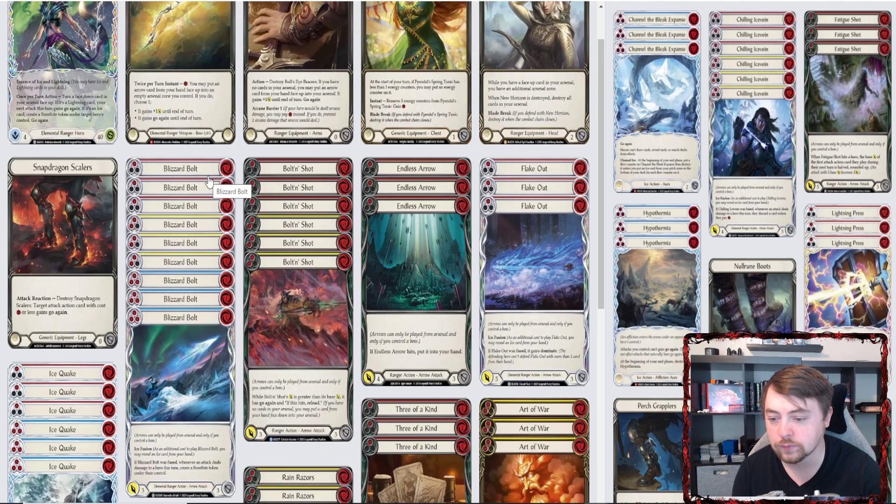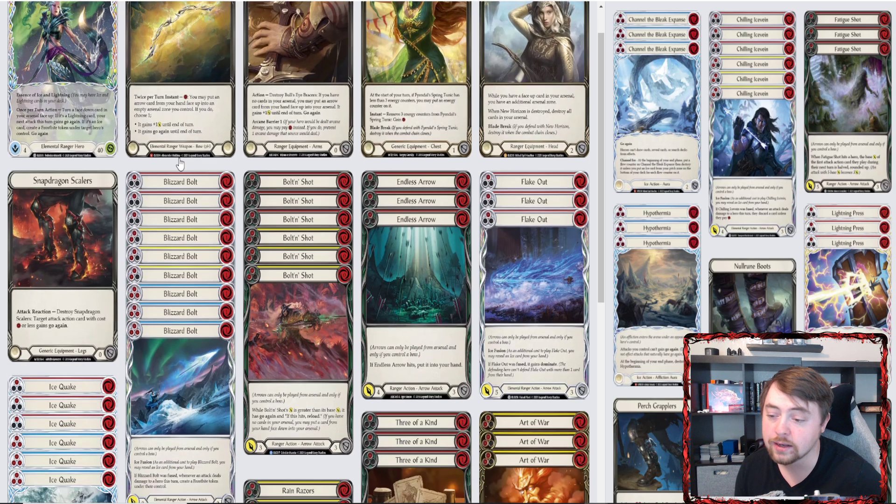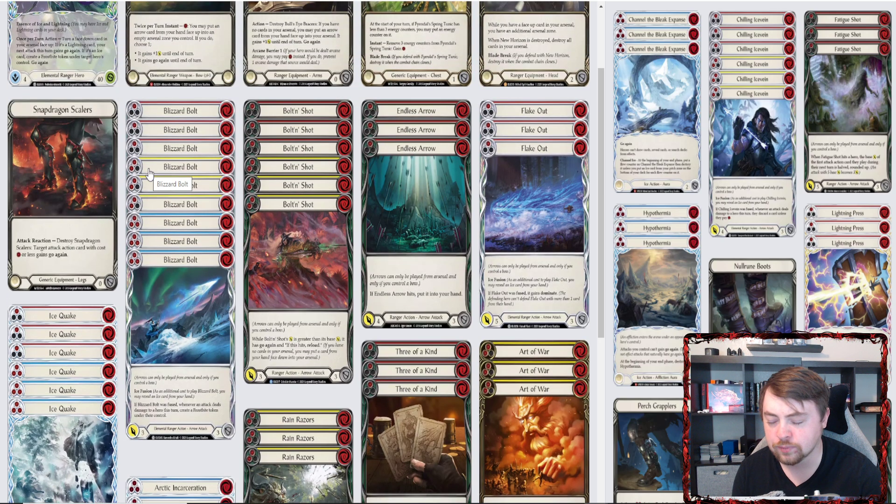I have 24 arrows in here and 19 non-arrows in the main board, so 53 cards in total. I'm looking to have around 33 arrows once I side things in. For the arrows: nine Blizzard Bolts for disruption — you can reveal Ice Quake, play Ice Quake, play Blizzard Bolt, and they'll have three Frostbites with red Ice Quake and red Blizzard Bolt coming in for eight. A lot of decks like Prism, Briar, Phi, Katsu really don't like Frostbites.